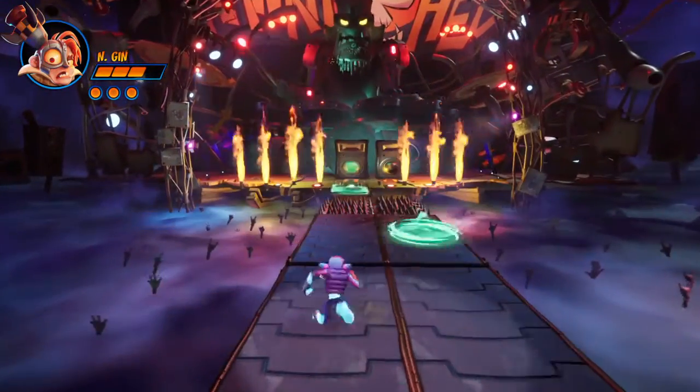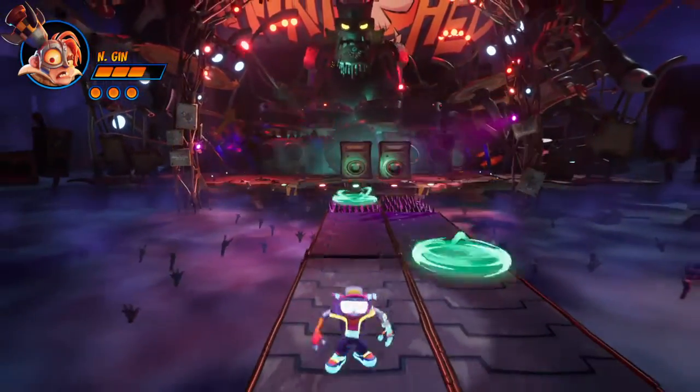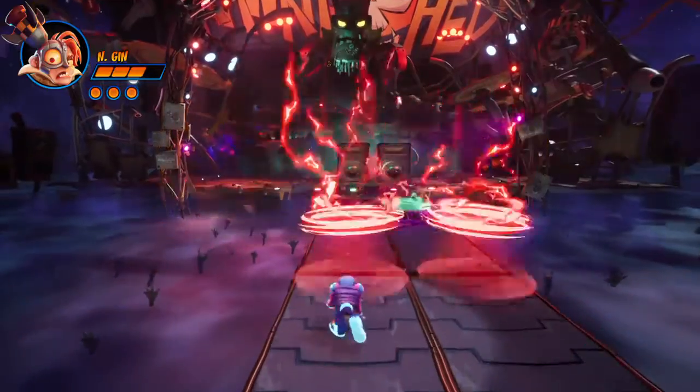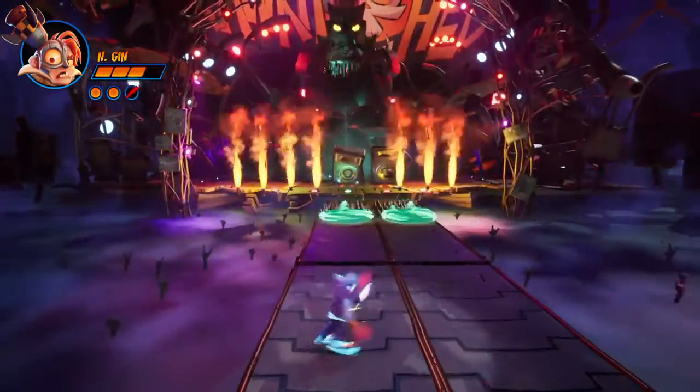Every time you hit him, the projectiles change. You need to jump over the green ones and duck under the red ones. Make sure you don't fall off into the crowds because that will kill you.